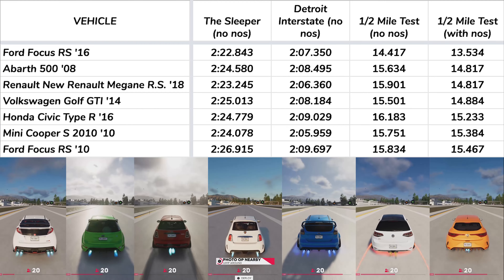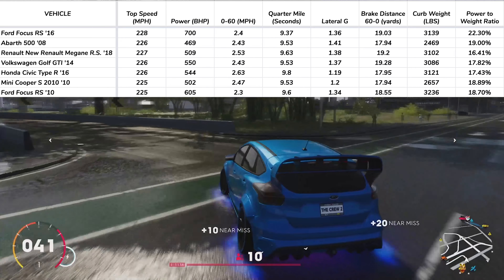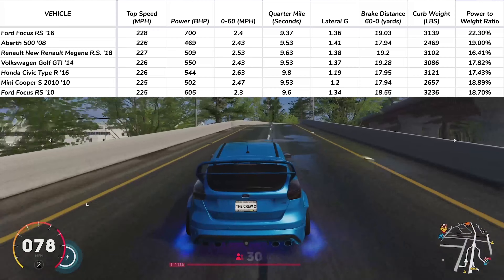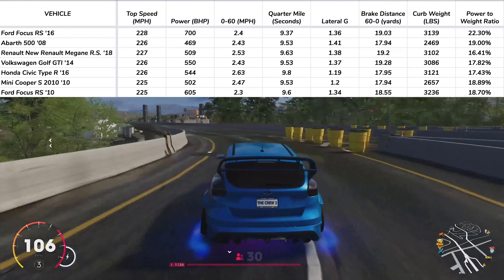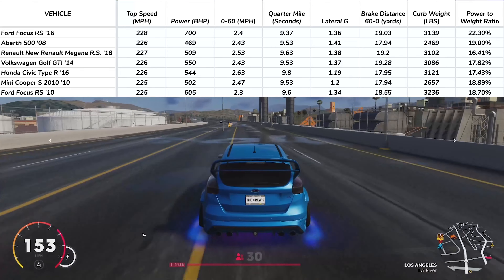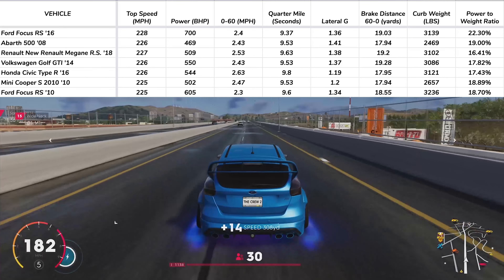The 2016 Ford Focus wins both of the half mile tests and definitely takes the Hot Hatch crown. And if you look at its stats, it really makes sense. It has the most horsepower in the class, the fastest quarter mile, the fastest half mile, and the best power to weight ratio. It is all around faster than the other Hot Hatch cars in this game.